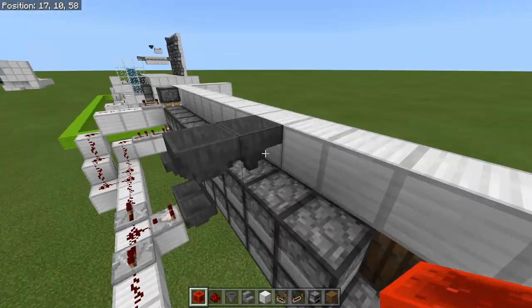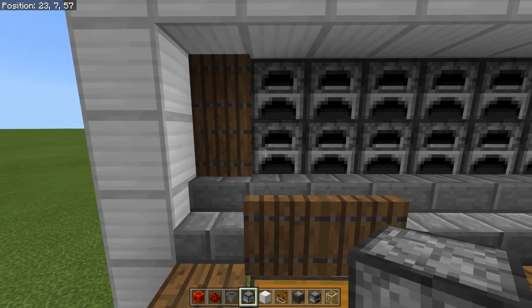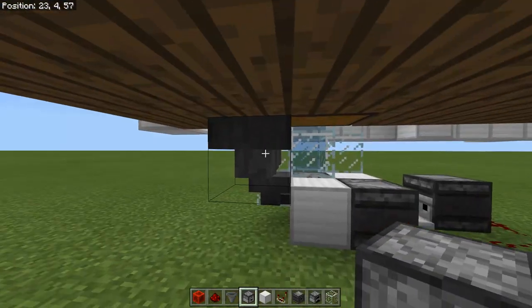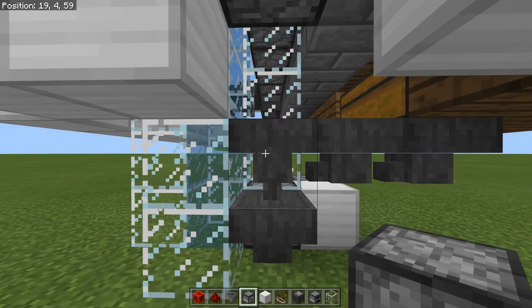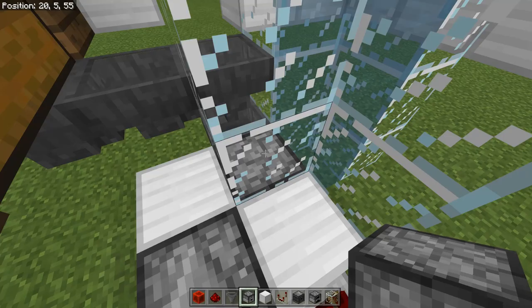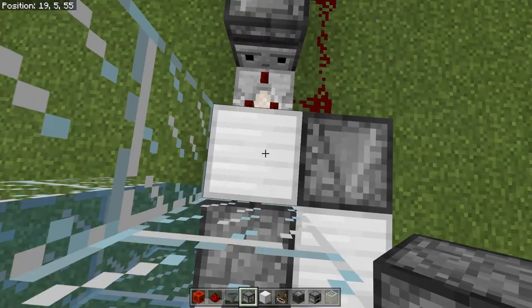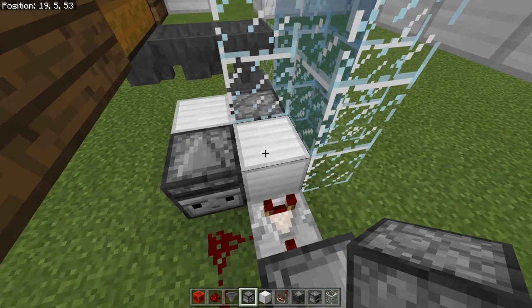We're going to build the input next that brings the items into the furnaces. So we have our item input built now. You're going to punch a hole in the floor lined up with these first two furnaces here and put your chest in there. From the left side of that chest, you're going to hopper out one, two, three hoppers, cross it, one down — and that one down is going to go into your dropper. A comparator — maybe some of you don't know this — can read what's in a dropper or a hopper through a block.